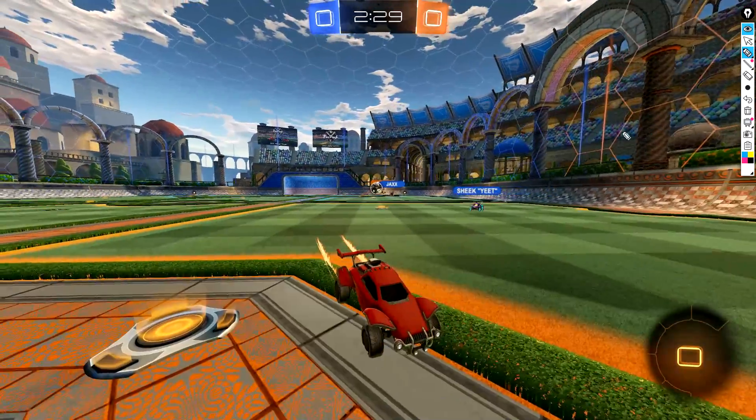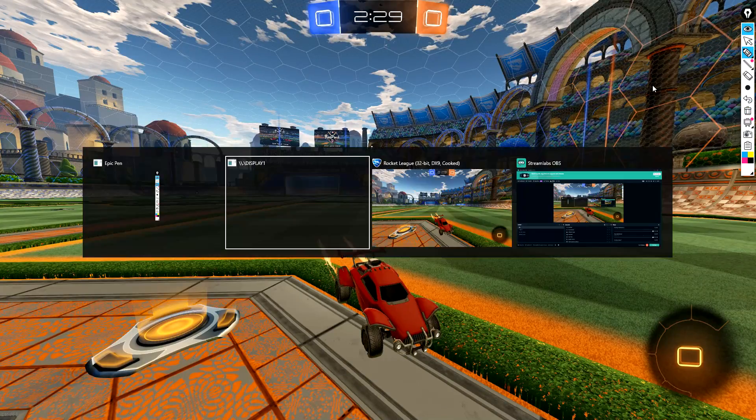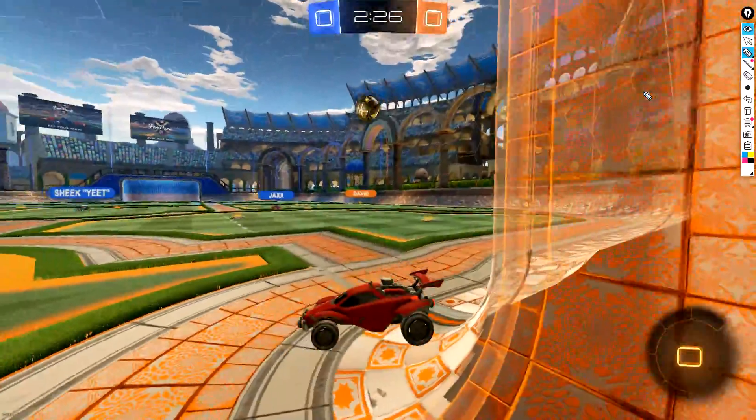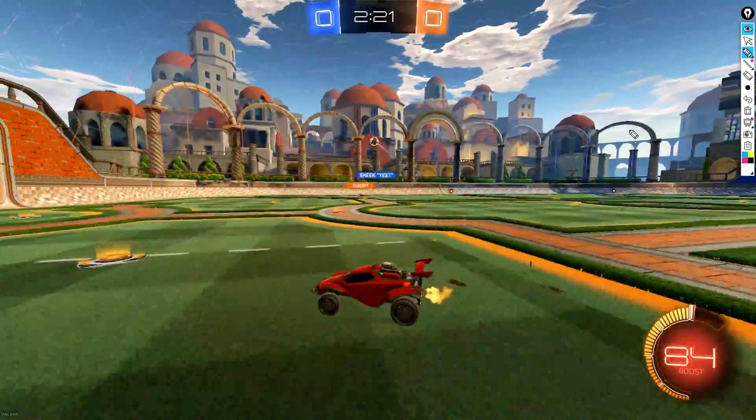Right here when I see this ball coming in, many people would turn and go for the boost before going — they turn off ball cam and just go that way. Instead, I see this guy is going to come across and hit it this way, so what I have to do is turn inside and cover the goal from a shadowing spot. If I turn towards boost there, we automatically get scored on and we're down 1-0 at that point.